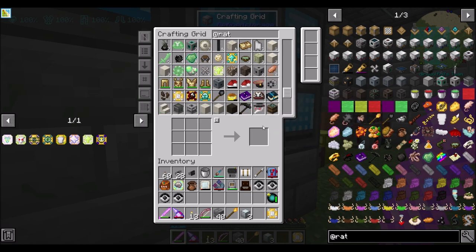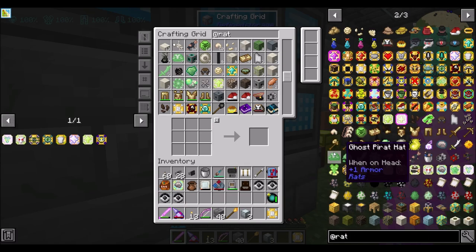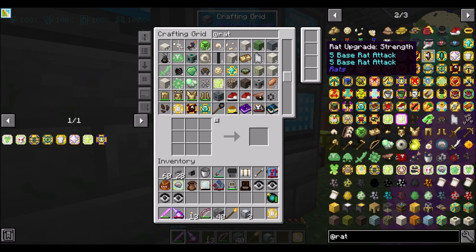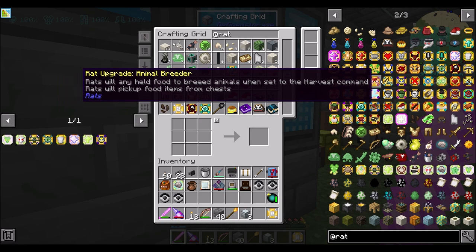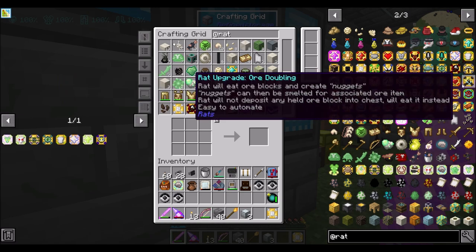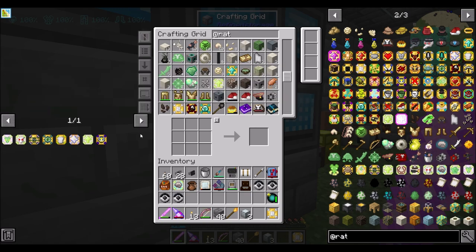What I want to focus on is a little bit of automation with rats to automate some of the tasks I want them to do, and I'd also like to look at some of the more cool and interesting rat upgrades that I've marked. There's a ton - you can use rats to do combat, transfer items, transfer liquids, transfer energy, breed animals, harvest, farm - basically they're your autonomous little dudes who can do almost anything.